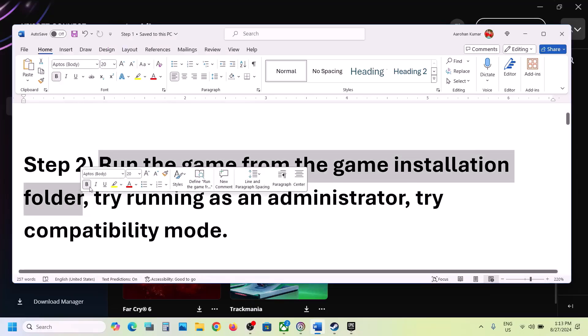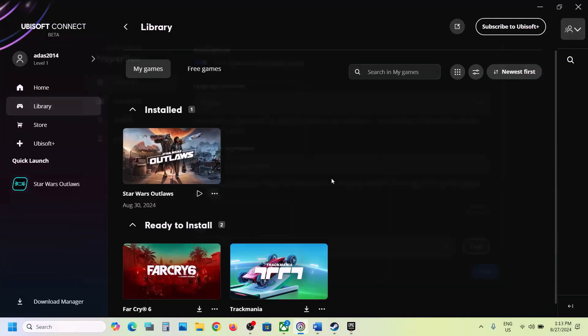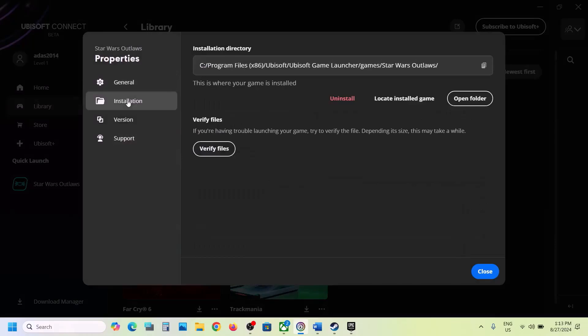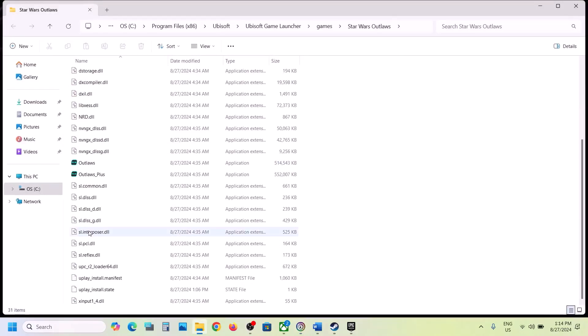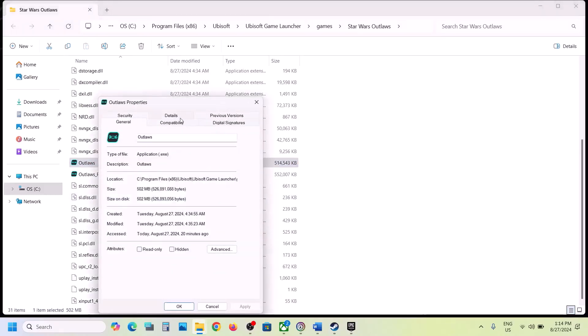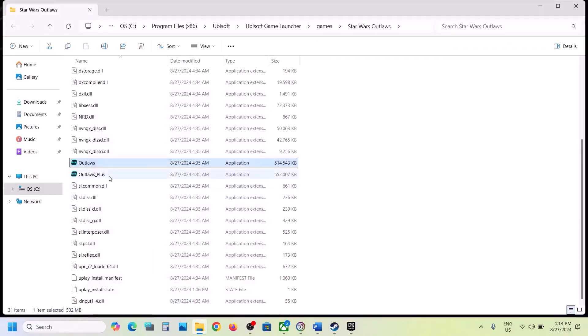The next step is to run the game from the game installation folder. Go to Ubisoft Connect, click on the three dots on the game title, select Manage, go to Properties, go to the Installation tab, and click on Open Folder. This takes you to the game installation folder where you can see the game EXE file. Double-click to try launching the game from there. If it's still not working, right-click the game EXE, select Properties, go to the Compatibility tab, check the box that says 'Run this program as an administrator,' hit Apply, click OK, and launch the game.